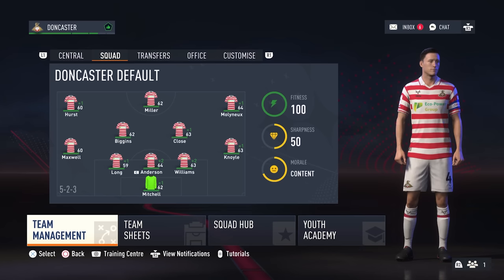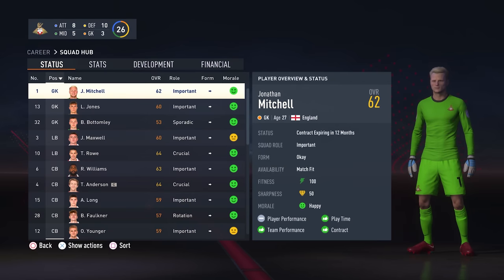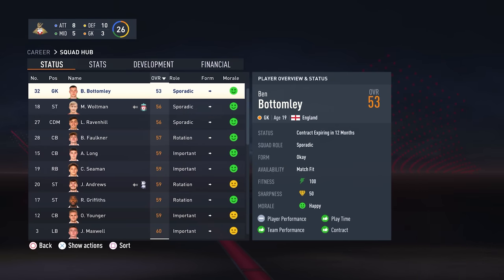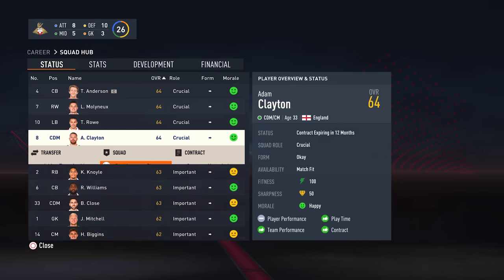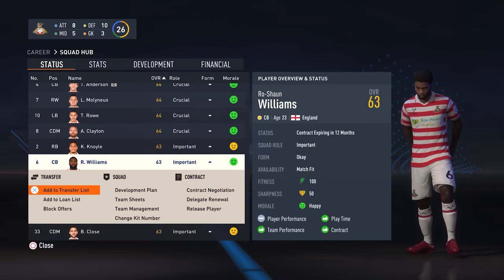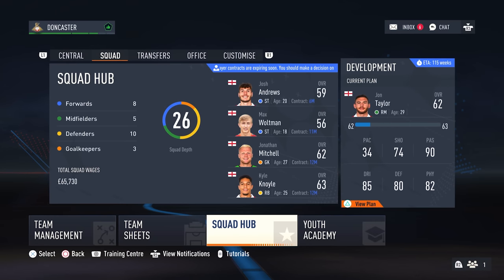We're going to start off with probably the hardest save idea in this video, which is picking any team from League 2 — the lower the rating the better — and playing the first season as normal. You're going to try and sell as many players from your starting squad as possible, but from season 2 onwards you're only allowed to use youth players and players that have come through your youth academy, so make sure you can afford to buy the best scouts by the end of the first season. With all your best real players gone, it's time to move on to stage 2 of the save.